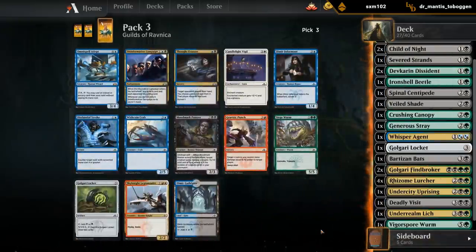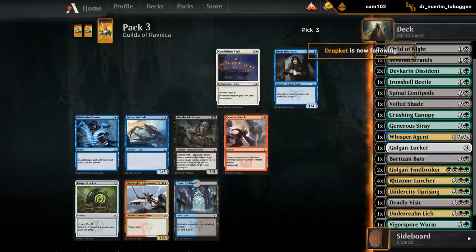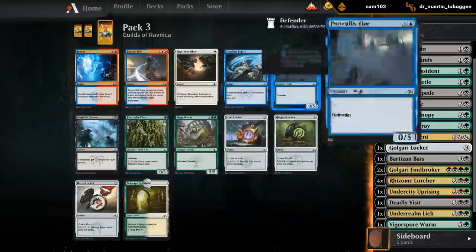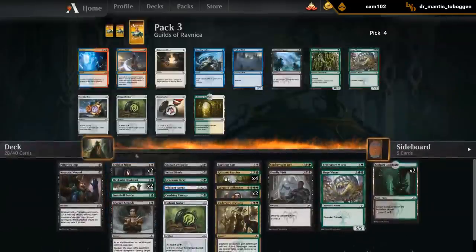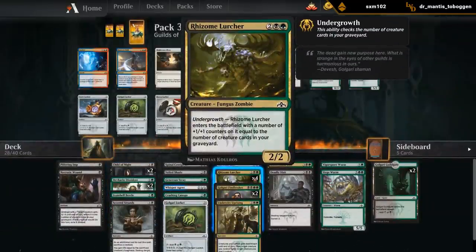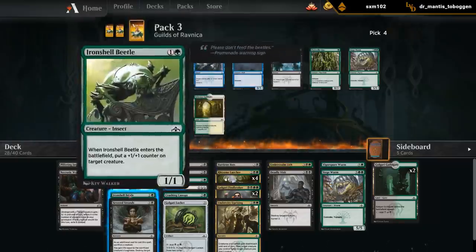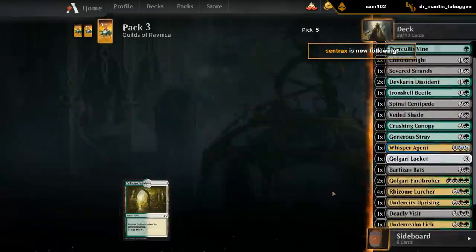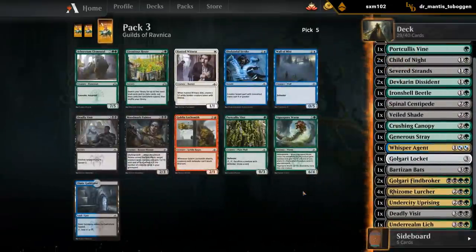Looks like this is the Dimir pack with Campaign and Erasure. Could take a Siege Worm as a curve topper, could take another Golgari Locket. We're not gonna splash blue - probably just take the Worm. I think I'm taking the Vine here - nice cheap creature we can play and sacrifice. There's also Vapors as potential removal, but I think I'm just looking for more fuel for Undergrowth considering we've got all these Lurchers. Vine is just a fine early play here.